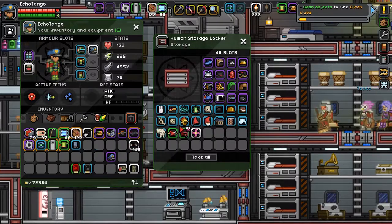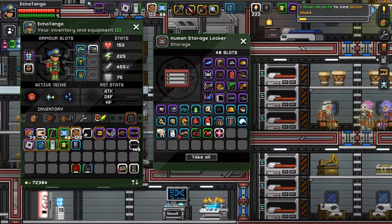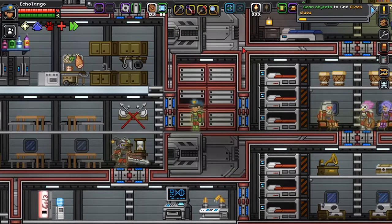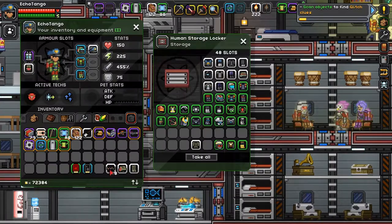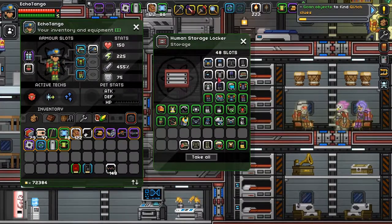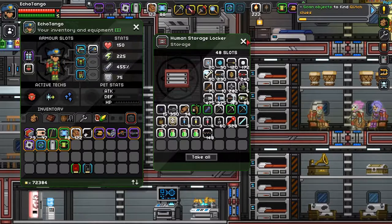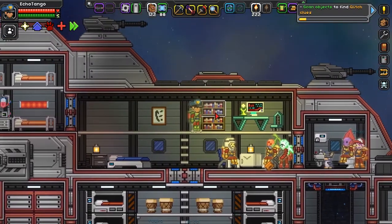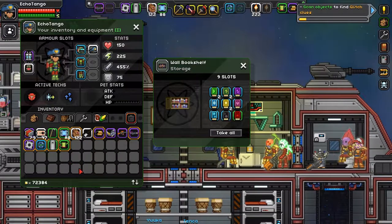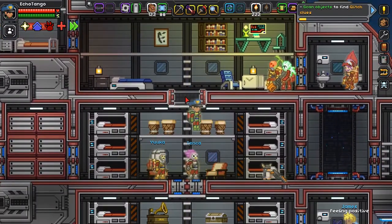I'm just going to do more organizing work — eventually. Put the medic combat set somewhere else. Put those augments somewhere. Throwables in there. I don't have a lot of room for augments, but that's all I got. Alright, since I have that taken care of, let's go ahead and start searching for some glitch clues.